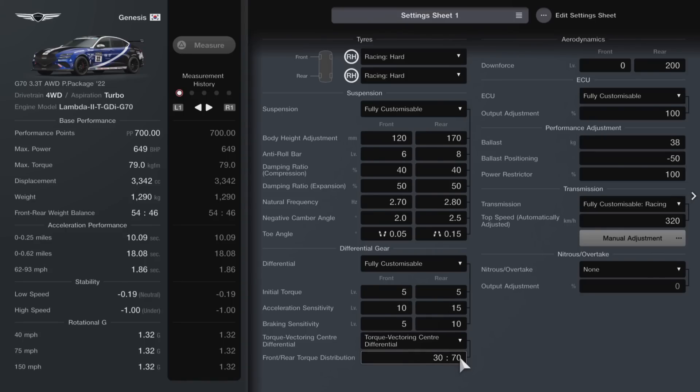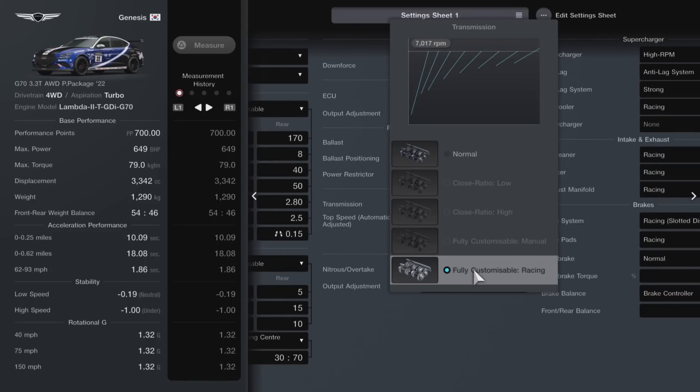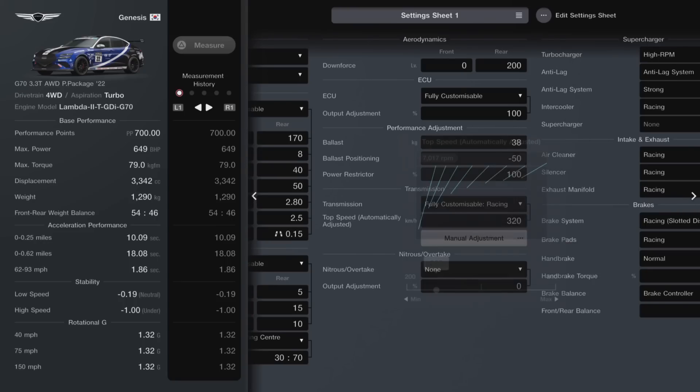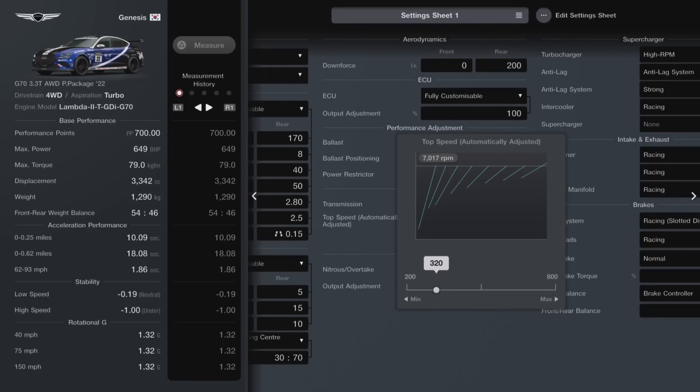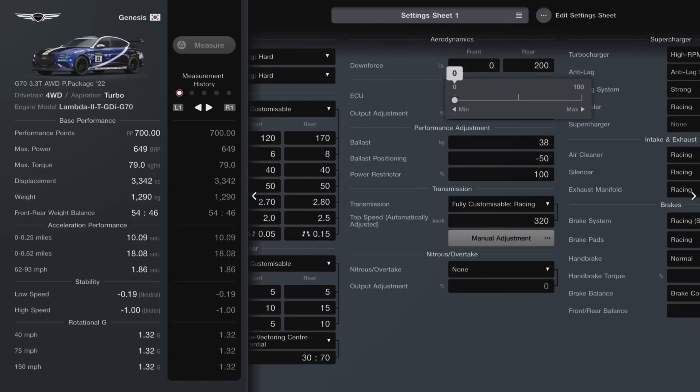Torque vectoring differential is set to 30/70, but that is my personal preference — you can do what you want with that. Then we do have the fully customisable racing transmission. I've not done individual gears but I have set it up to 320. This gives you a nice high top speed and still retains decent acceleration. The car has 8 gears, so you can massively short shift it, save your fuel, and still reach those high speeds. Ballast is going to be 38 with a positioning of minus 50. No power restriction on this build — just a little bit of added weight.